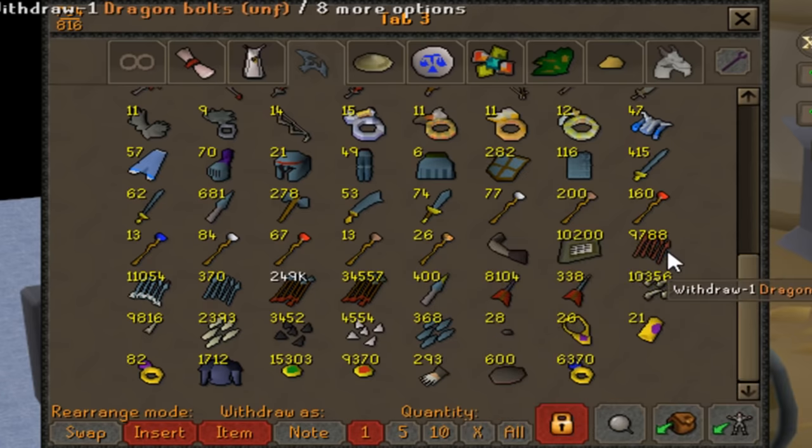The lucky implings — I was collecting these for a while because I was really hoping Jagex would buff them one day. Currently most drops from lucky implings are pretty bad, so I'm not going to open these until they buff them or something.